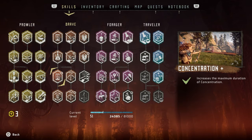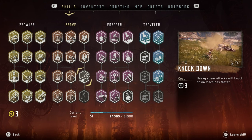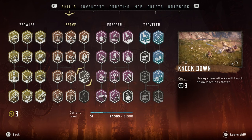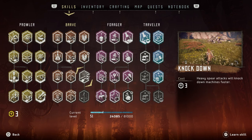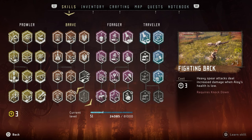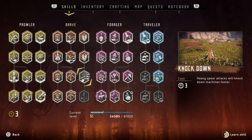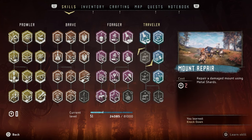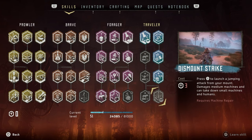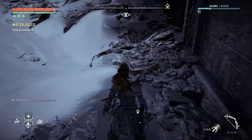Okay, skills - what do I want? Knockdown - heavy spear attacks. You know me, if you've been following my playthrough, I hardly ever use a spear. What's after that? Fighting back - heavy spear attacks deal increased damage when Aloy's health is low. You know what, screw it - let's just get it. I was going to get the mount repair stuff but I'm interested in this dismount strike, it looks badass.